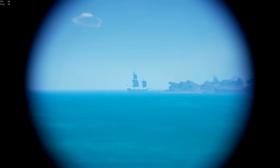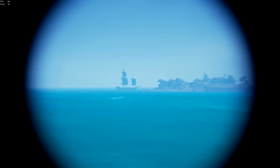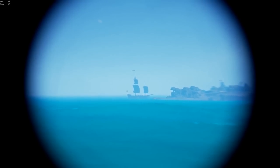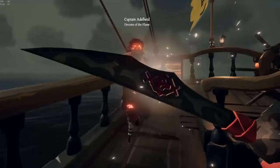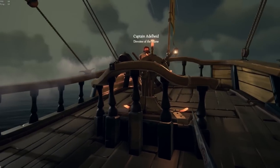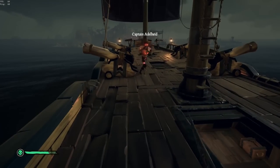Up next, we have a Brig with a Reaper flag. They also have a Reaper figurehead, but if you notice, they have the Ashen hull, and most importantly they are anchored with their sails down, so I'm not anticipating a very good fight. I'm waiting on deck for the crew to show up, and the guy has on all of the Ashen cosmetics. However, he's not actually that bad — he's playing very aggressively and trying different strats, but unfortunately his moves are pretty predictable.